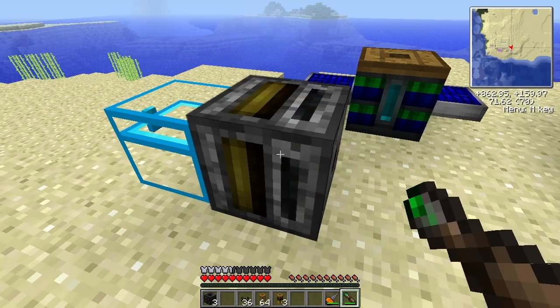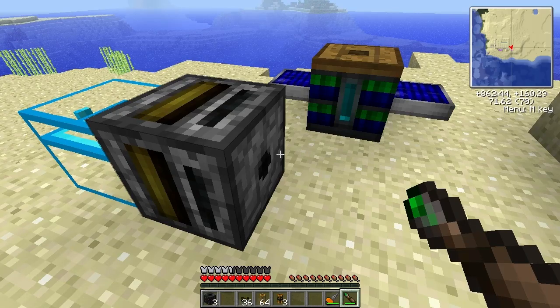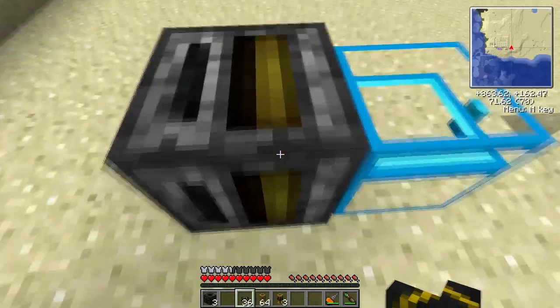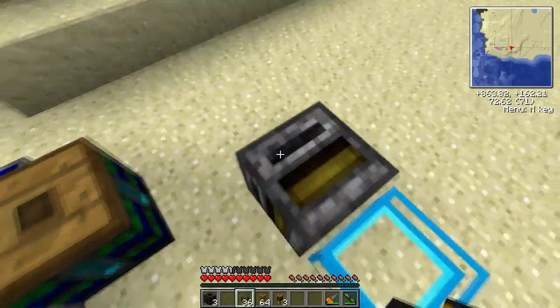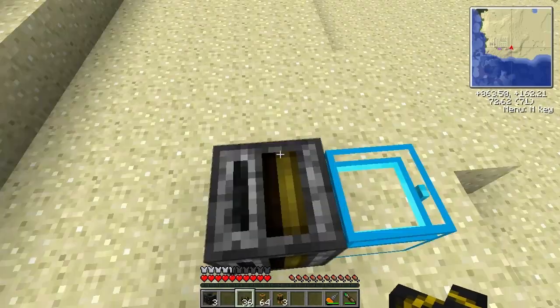So we're going to get a screwdriver and turn it. If it doesn't get to the right position, just keep on clicking and it'll get there. This filter doesn't require power to run — it just needs a redstone signal.